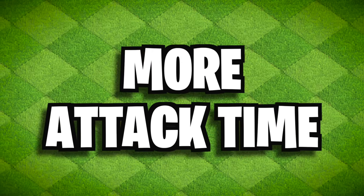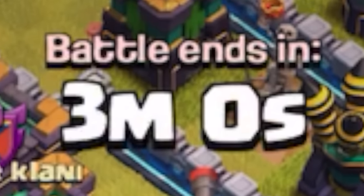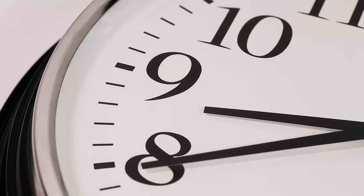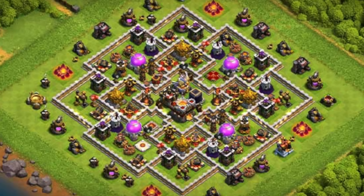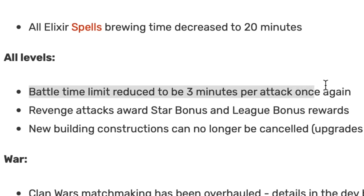More Attack Time. As you all know, you have three minutes to defeat a base after you drop a troop. However, for a brief period in Clash history, you had an extra 30 seconds. This change was done in December 2015 to allow more time for bigger attacks because Town Hall 11 had just come out — bigger Town Hall, you need more time to attack. Well, Supercell quickly reverted the change in March of 2016.